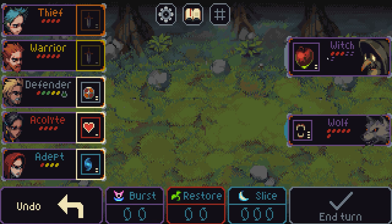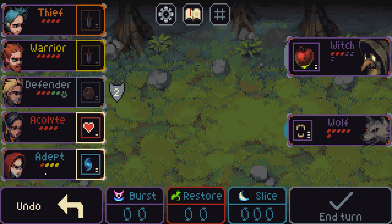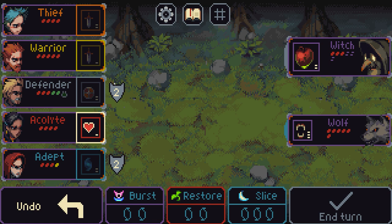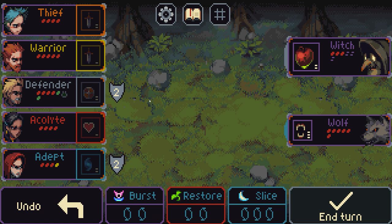Warrior again on the witch — that's them down to 3 health, so I've half-healthed them, which is good. I'm going to go with the defender, and they're going to defend themselves. You can see they'll defend against the damage but not against the poison. The adept is going to take 3 damage, which is really bad. I can use their action to generate mana and spend that on burst — a standard spell which is either 2 damage on an opponent or shield 2 for ourselves. The acolyte is also going to increase the defender's health because 2 poison is going to cause all manner of issues.